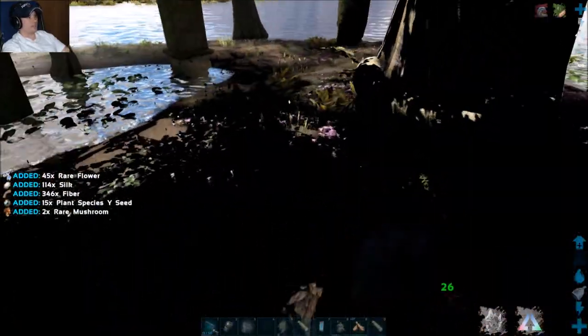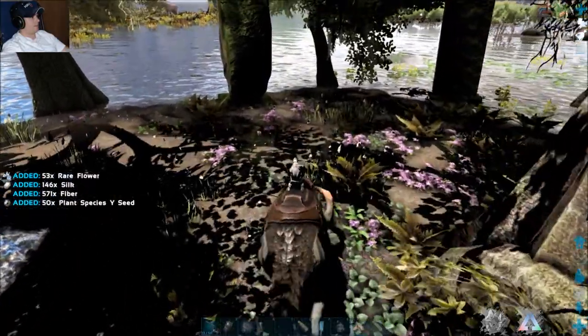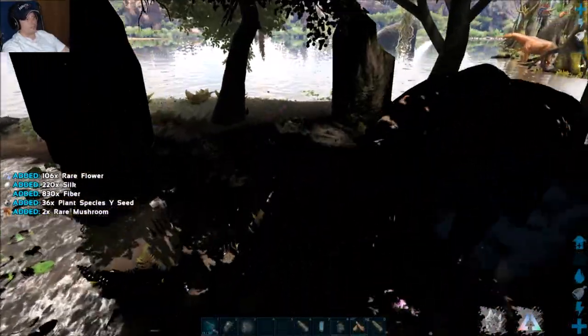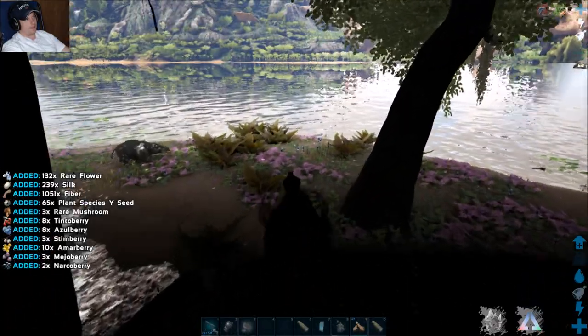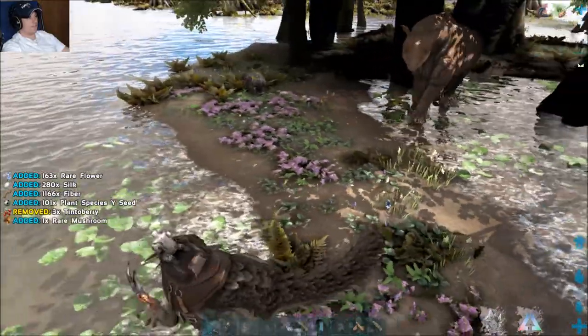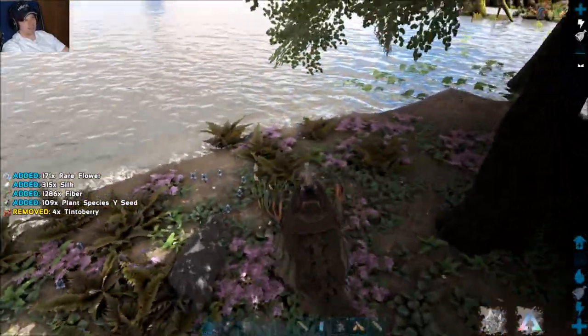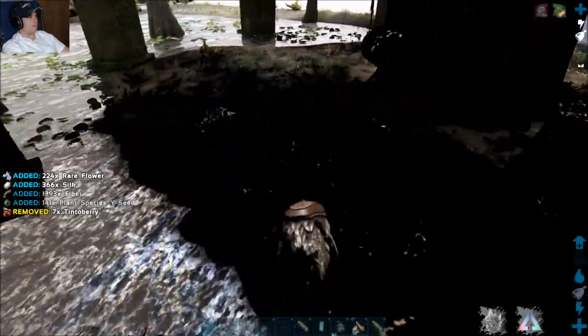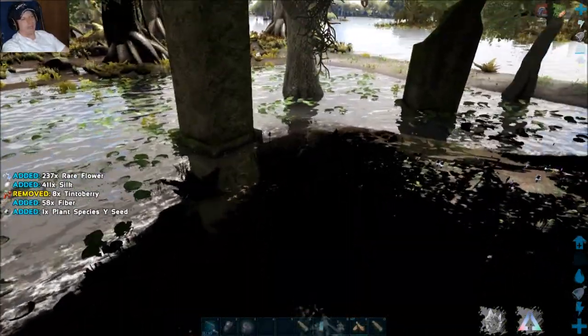You can watch the numbers on the left-hand side of the screen just go up. Rare flowers are really useful, especially when you have an achatina — the snails — because they eat sweet vegetable cakes. In order to make sweet vegetable cakes, you're going to need rare flowers to power the beehives.